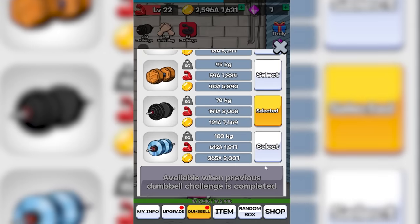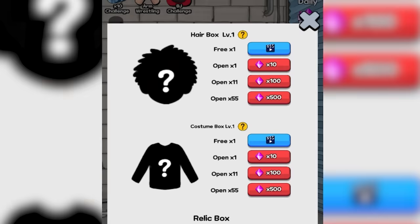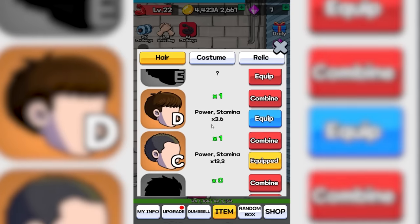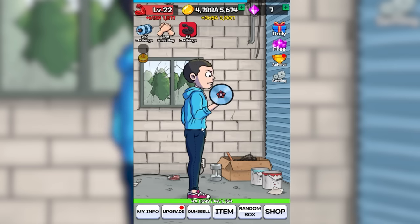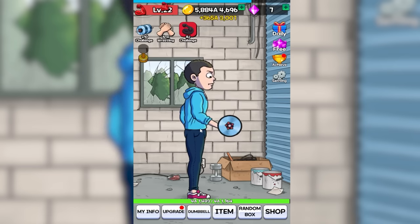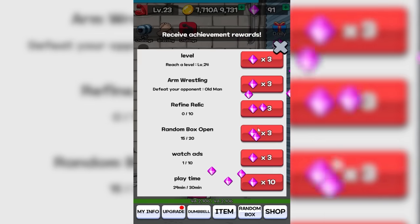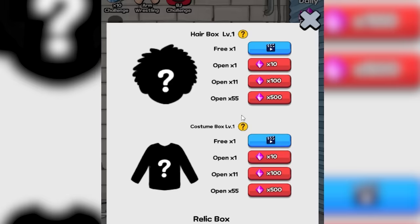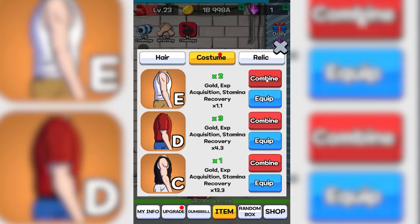We clearly need a bigger dumbbell. The next one is 100 kilos, so it's not actually that huge a step up — but the earnings are. He's making it look so difficult, and it even has a flower on it; how heavy could it be? I decided to unlock some more haircuts. If we get enough of them we can combine into the next tiers, so instead of a 3.6 bonus we have 13.3. He looks so much meaner — this angry hedgehog will stop at nothing to lift this dumbbell. I should probably pay attention to achievements, because there's a whole bunch of gems waiting for me.